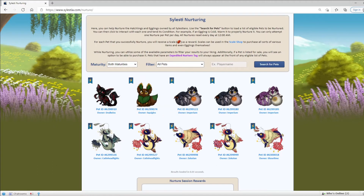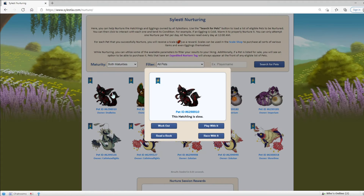Moving on to how to nurture: if you click on the pet's picture, you need to read the line of text right here underneath the pet ID. The sentence will change depending on whether you're nurturing an egg or a hatchling. These are called hatchlings — they're basically babies, baby Celestians.